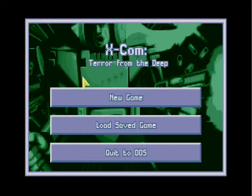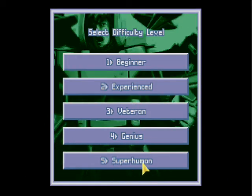I'm going to be playing XCOM Terra From The Deep, a bit of an underrated sequel to XCOM. I think because people say it was too much like the original, but I think there were enough differences to really set it apart. It's also a lot harder. So I'm going to make it as hard as possible by playing on Superhuman mode, and I'm going to be playing Iron Man — so if anyone dies or we fail the mission, we'll just keep playing and go as far as we can without cheating.